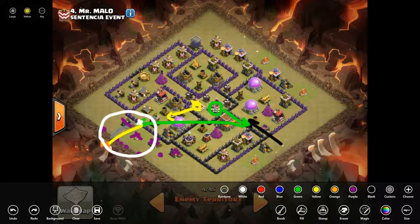Once that's taken care of, I'll drop my king to lure out their king into the compartment and take him out. While that cannon is still distracted, I'll do a one-for-one trade with a balloon to take that out. A one-for-one trade is always valuable — one point defense for one loon, or five spaces, is more valuable than committing two or three hogs just to take it out.